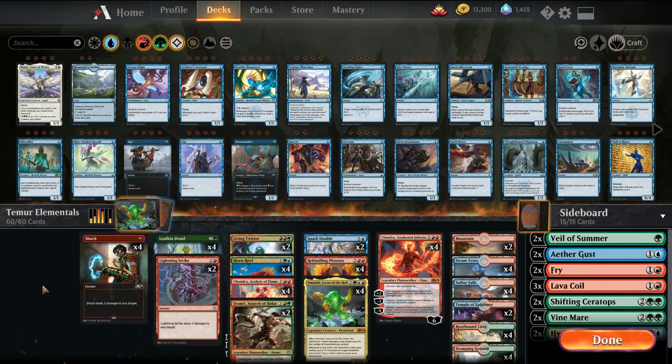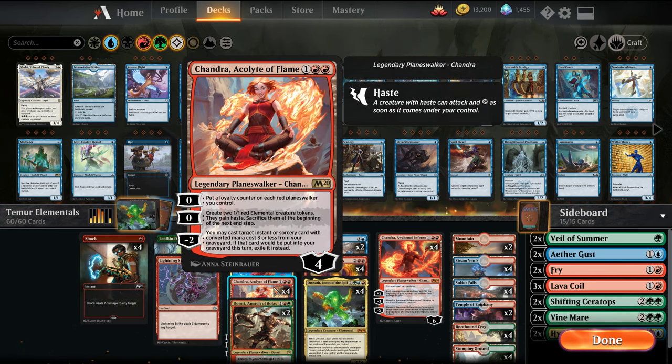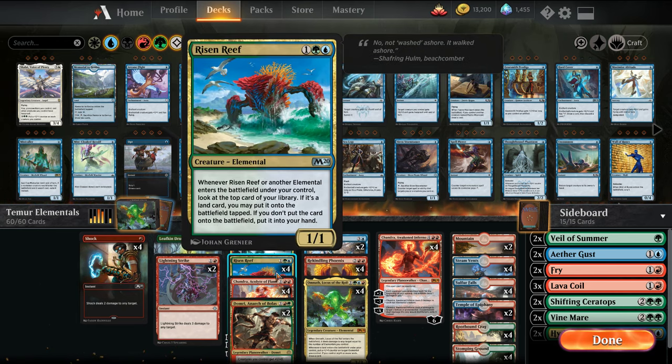This is my version of the deck. There hasn't been a concise tier-one list because there haven't been any tournaments yet, but I think I'm 7-1 in matches with this deck so far, and I've really liked it. We are adding blue to this variation, and the biggest payoff card we're getting is Risen Reef. This uncommon 1/1 for three seems a little poor spec'd, but it is a house. Whenever it or another elemental enters the battlefield under your control, you look at the top card of your library — if it's a land, you can put it into play tapped; if not, you put the card in your hand. Importantly, it's put into hand, not draw, so it gets around Narset's ability preventing you from drawing cards. It also double triggers off Chandra's zero ability, so you can get crazy ramp or card advantage by just playing these two cards in combination.